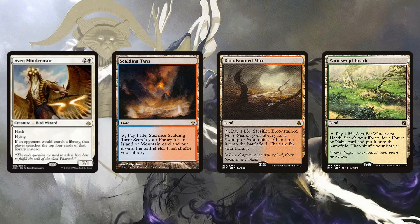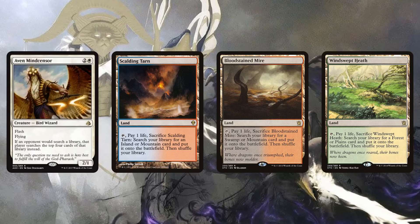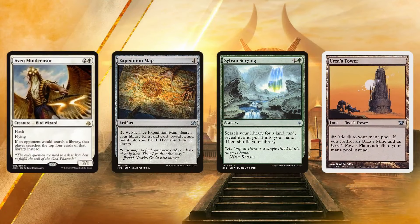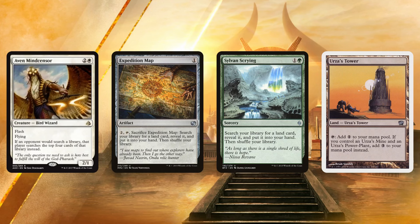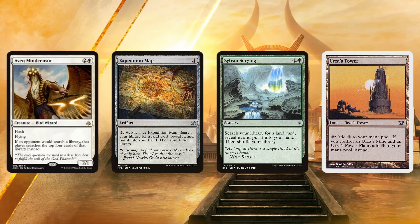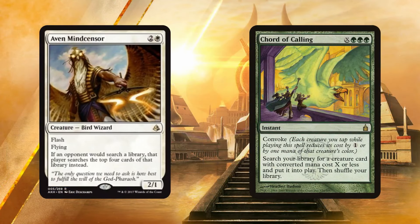There's a reasonable chance that when they crack that Scalding Tarn or Bloodstained Mire they don't actually find what they need — it's kind of land destruction in the worst case. It also shuts down Traverse the Ulvenwald, which has upticked in popularity thanks to Death's Shadow decks, keeping them from tutoring out Death's Shadows and Tarmogoyfs. And it's very strong against Tron, where they use Expedition Map and Sylvan Scrying to find Urza's Tower, Mine, and Power Plant — Aven Mindcensor is a great sideboard card against both Tron and Death's Shadow, the two top Modern decks right now.